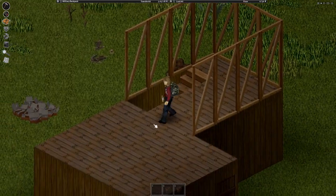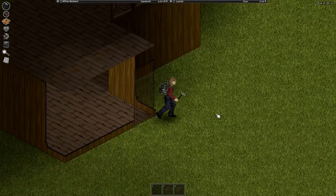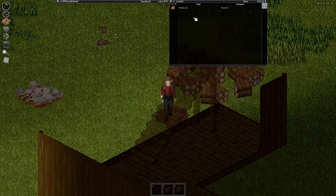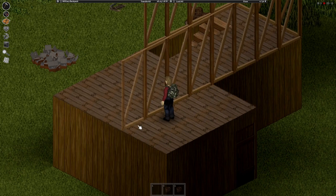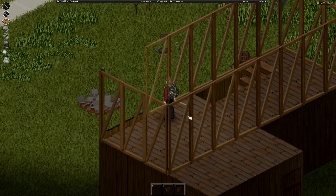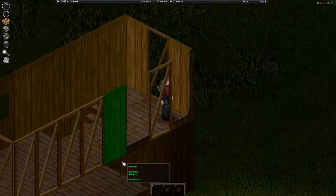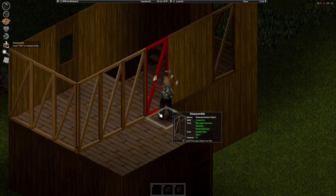I've decided to leave a bit of a balcony area for future designs. I'm also going to add some windows to the second floor space — zombies can't reach you up here. I don't recommend putting windows on the first floor because zombies can break those very easily. I've also decided to put a doorway here that goes out onto the balcony.